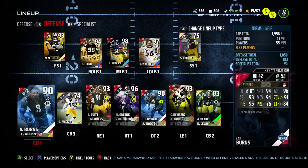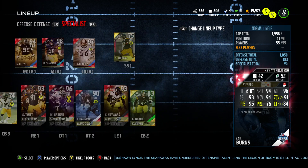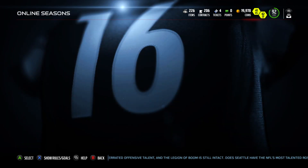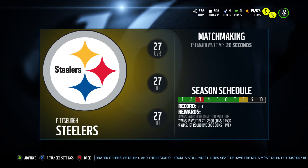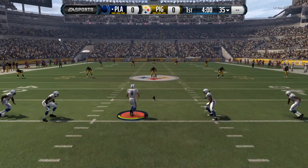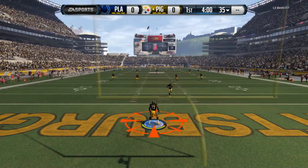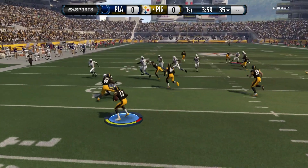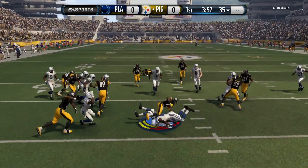It's too bad that Porter and Lloyd are both right outside linebackers instead of splitting them apart. The secondary could use some work. Burns has held up pretty decently — he's been okay, nothing amazing. He has hot and cold streaks, just like any corner. We're 6-1 in Pro, so let's get into the game. Kickoff against PLA: they're playing as the Colts, me as the Steelers.